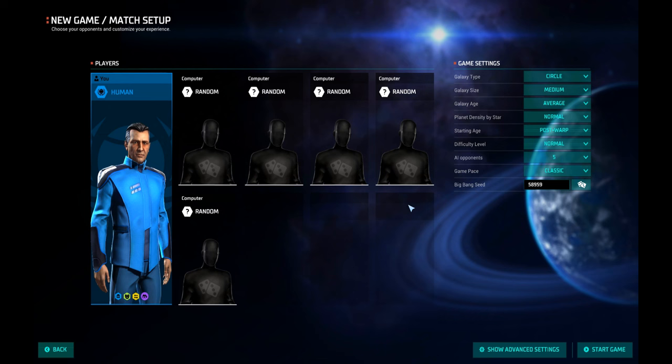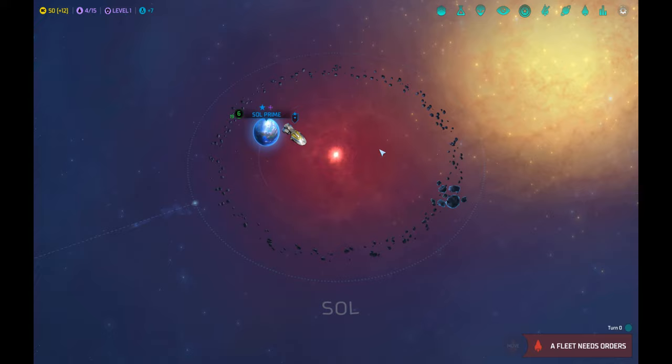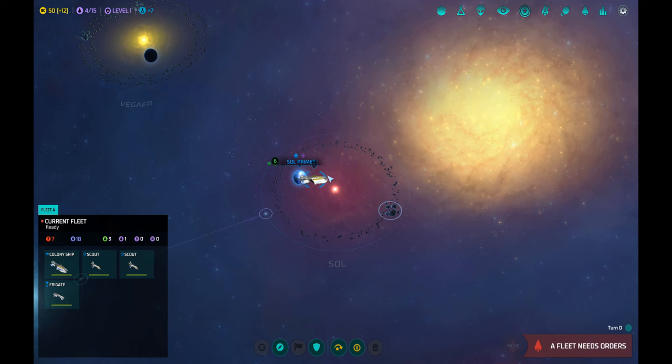However, I'm not going to make a custom race right now — I'm going to play with humans. Why choose humans? They are the simplest race and closest to us, so we'll understand the game best. For game settings, I would leave it at the standard settings so the galaxy size is not too great and we'll get into contact with other species fairly soon.